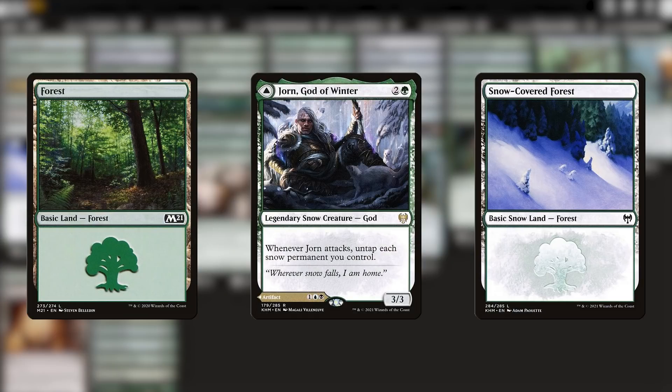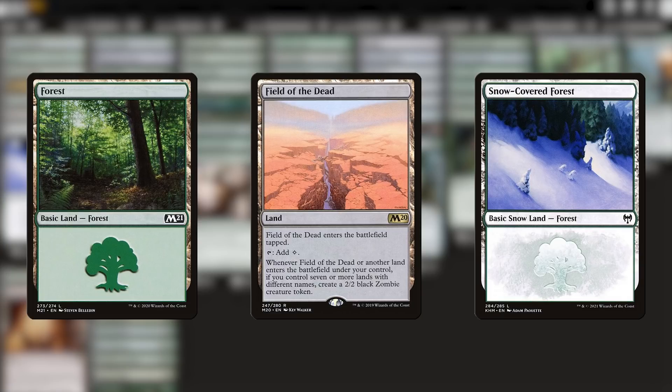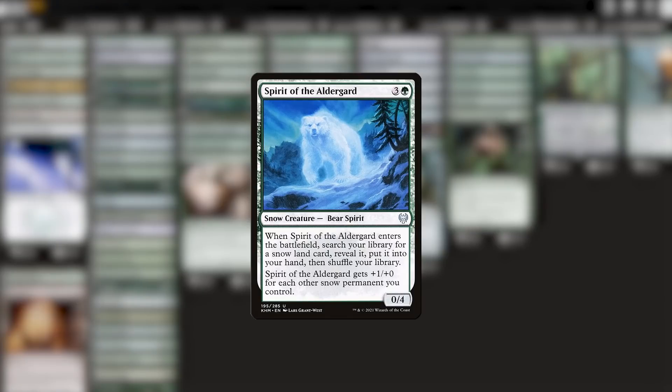Some decks even contain a mix of both for the purposes of cards like Fields of the Dead, and this really isn't uniform for any single commander, because even for a single commander some players will opt for regular basics, and some players might opt for snow basics instead. This means the average deck data is filled with a bunch of case-by-case scenarios, which is tough for a single algorithm to parse. The reason this is important for an Ayula deck is because of Spirit of the Alderguard in the 99, which fetches snow lands and gets bigger for each one of them that we have.